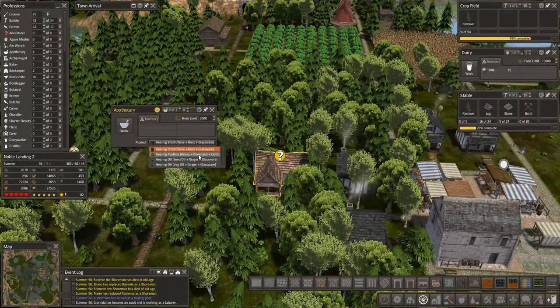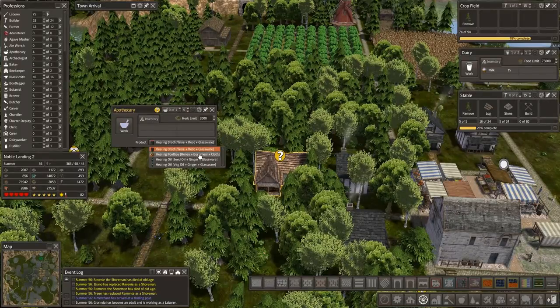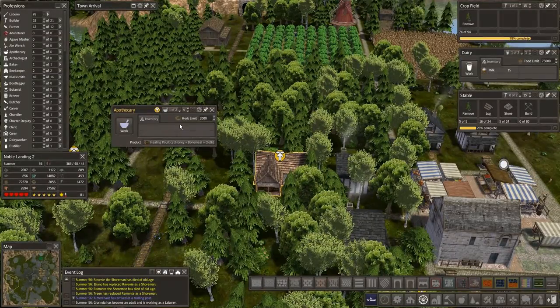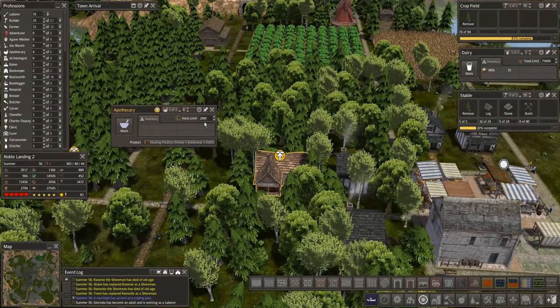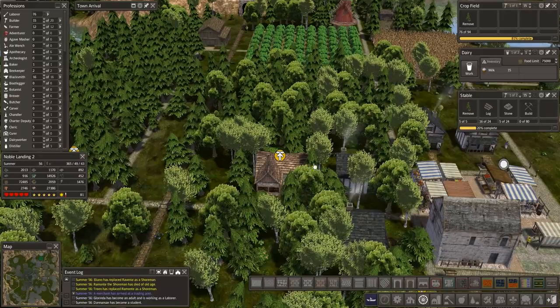Well, we already have something for roots. We don't have something for bone meal yet, and honey. We'll do that — and cloth. We are making cloth. Alright, we're going to go that route and we'll hire somebody. So with that we're going to have to boost. We'll keep the 2,000. Pretty soon we'll be using those herbs up, and then we'll have room for this.